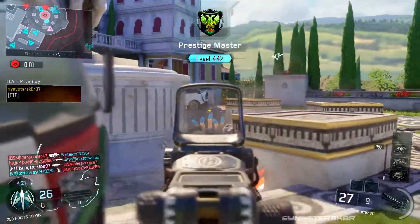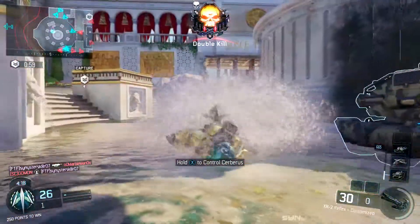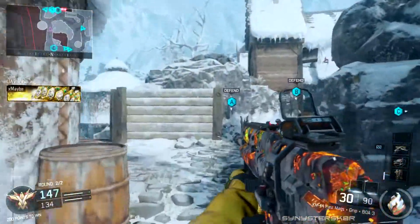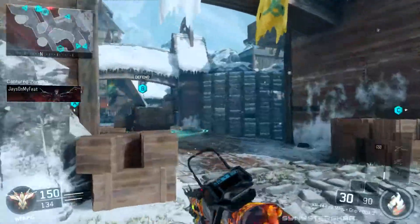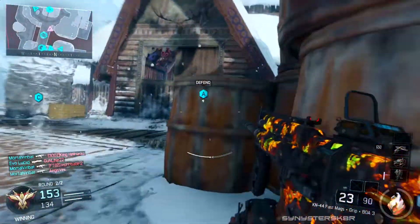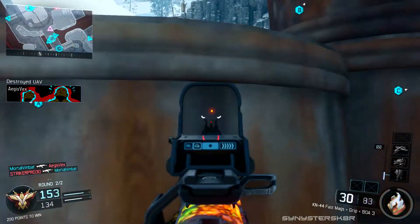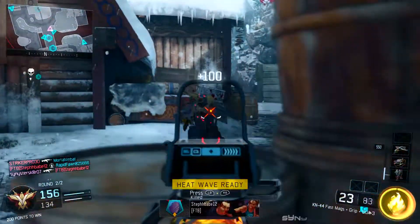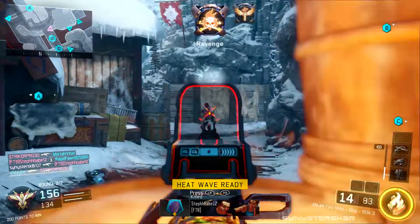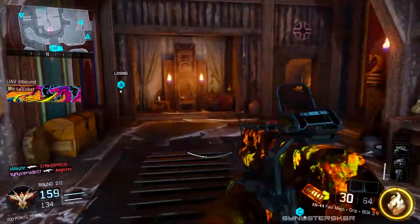Quick tip for getting those 200 kills: just use Overclock — it's the blue perk. Then use the Ripper specialist from the Specter. You get the Ripper extra fast and can stab a bunch of people in one use, so it'll definitely get you the most specialist kills. Play a game mode with small maps, and your best bet is probably the Chaos Mosh Pit because all those maps are relatively small and the Ripper is close quarters.